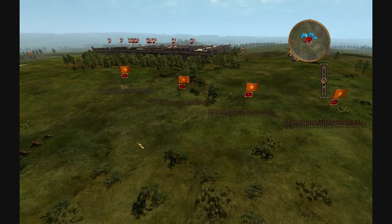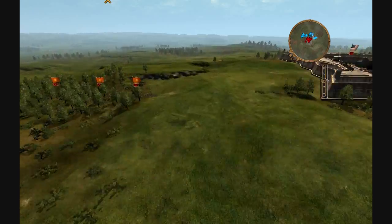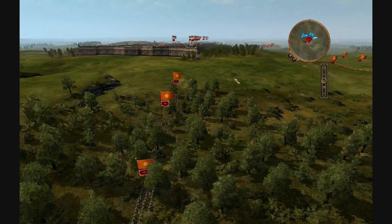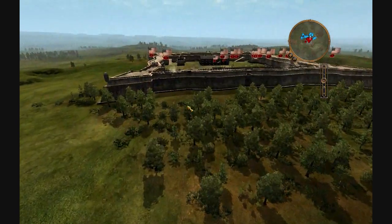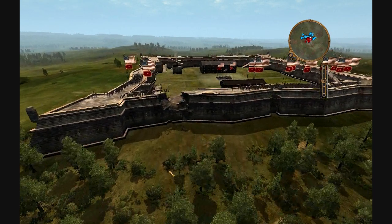Okay, so you can see I'm going to try to surround the fort. My artillery is still going to fire, and once the artillery makes the hole, I'm going to send my hand-to-hand infantry in there. Maratha has very excellent hand-to-hand infantry. Okay, so the hole is made.